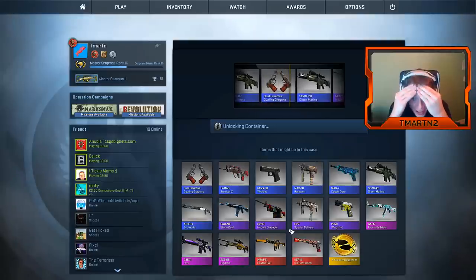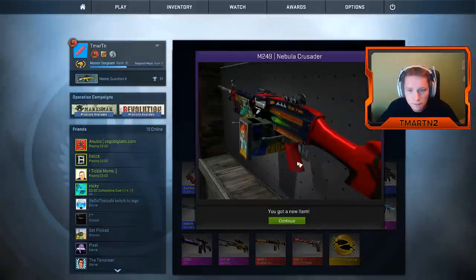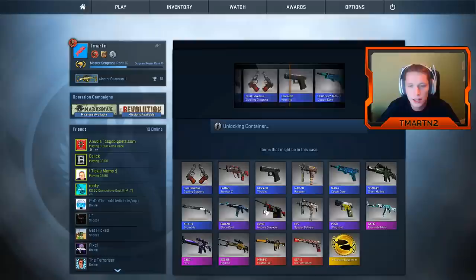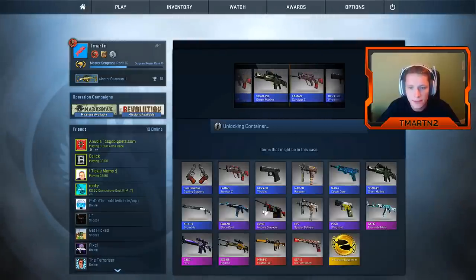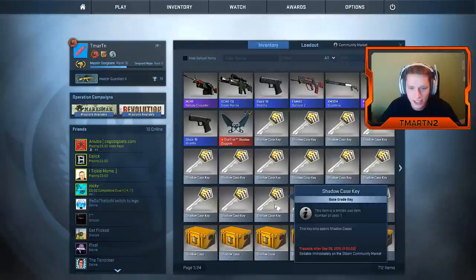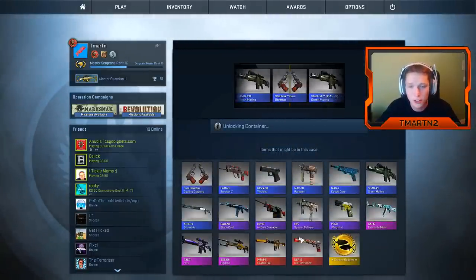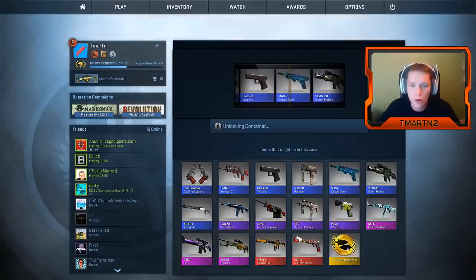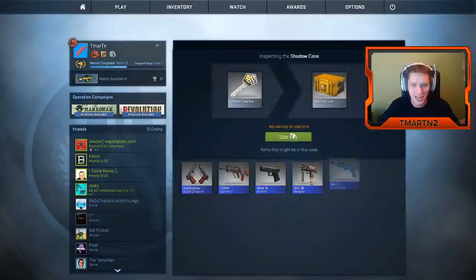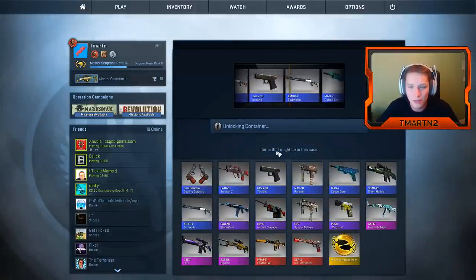Fortnight Nebula Crusader — that's the second one of those that I have, they're actually pretty sick. Oh, look at all that red, that's awesome. Cobot core Mag-7 and the Green Marine Auto — I kept saying 'green machine' Scar-20 in the last episode, so I'm sorry about that guys, you guys called me out in the comments. I can't believe we got that first case knife.